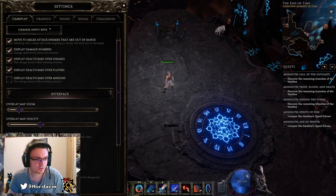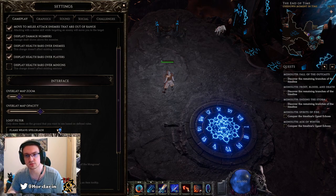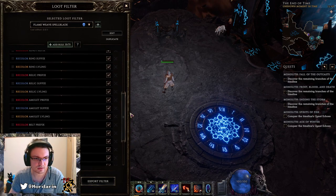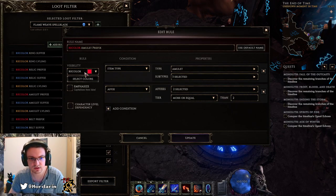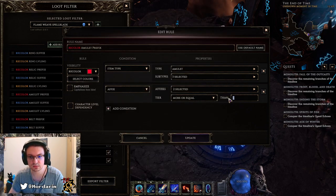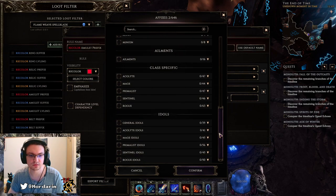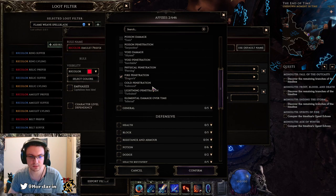Last thing — our loot filter. I've already set up a loot filter for us called the Flame Wreath Spellblade — you'll find it in the description box where I upload the build guide and loot filter. The loot filter is set up properly: you can recolor entries, select different bases, increase strictness to tier 3 or 4 for prefix tiers, and choose every prefix you desire. I picked fire damage and fire penetration for this one.